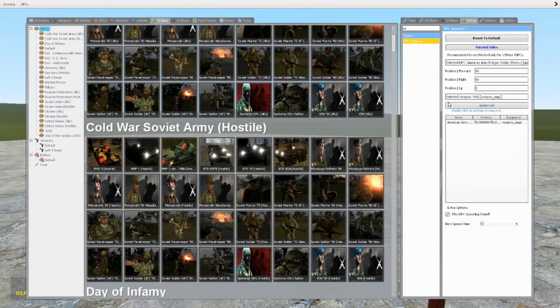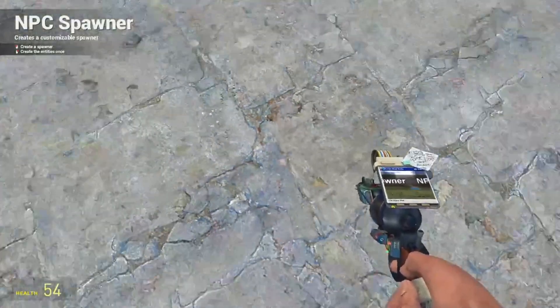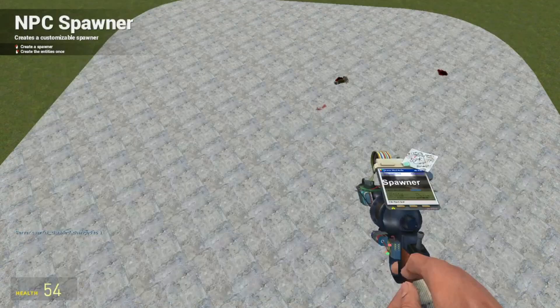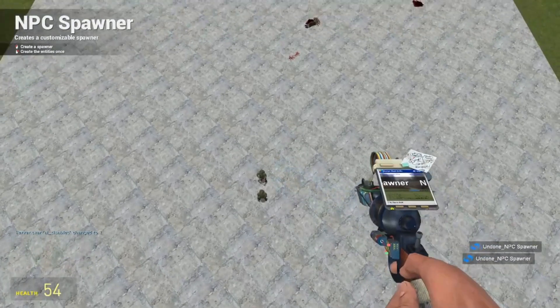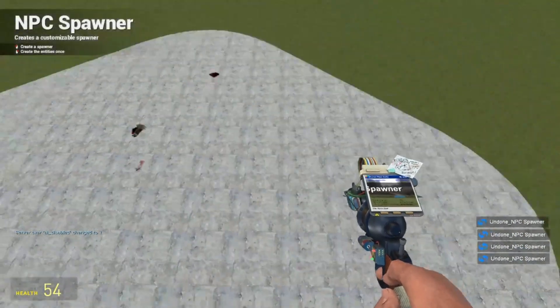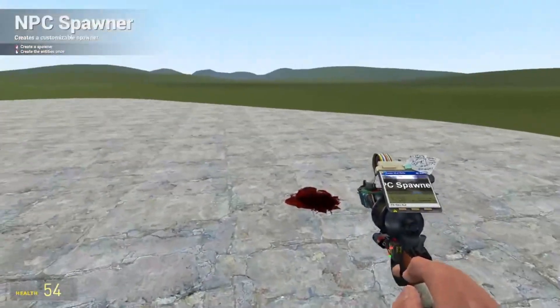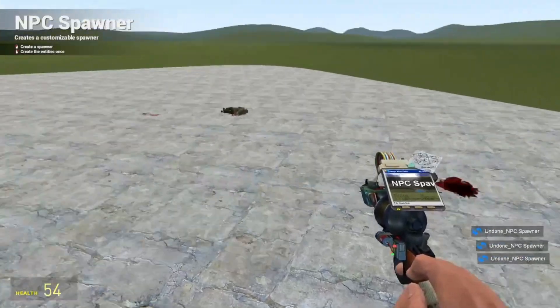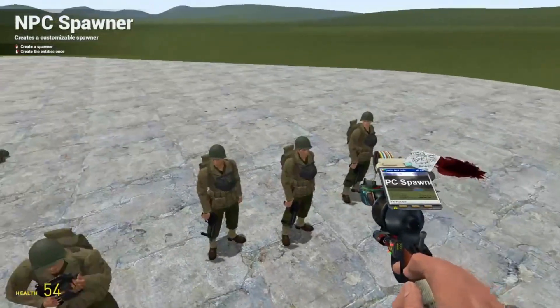If you want to learn how to make them in rows, I don't believe you can do that automatically at the moment. But you can do this: click on the spawner again, disable thinking, and if you keep your mouse straight you can spawn them in a row. They'll respawn back in that military position. It won't be a perfect line, but it would repeat that row pattern each time.